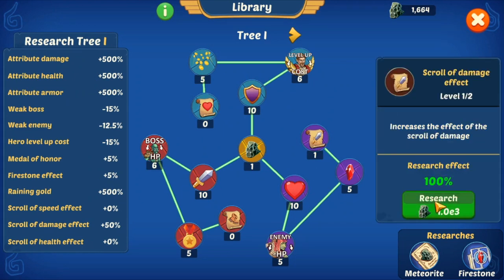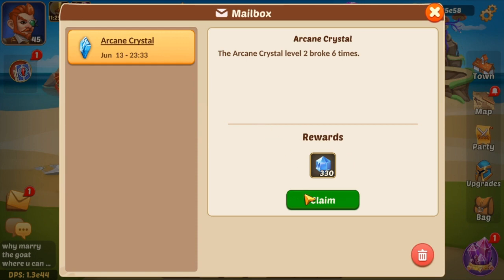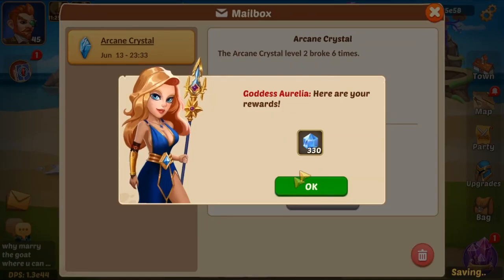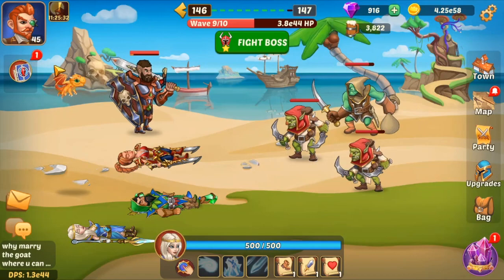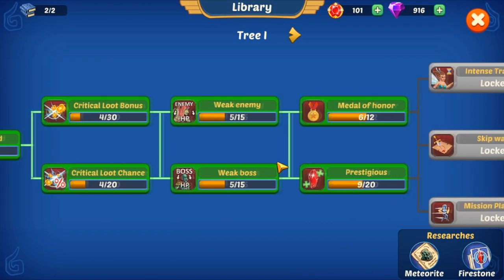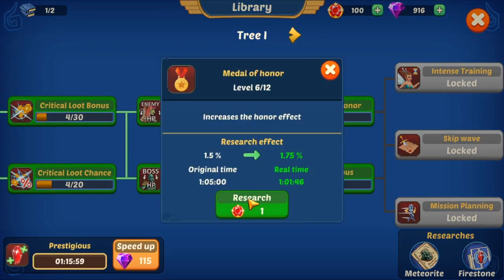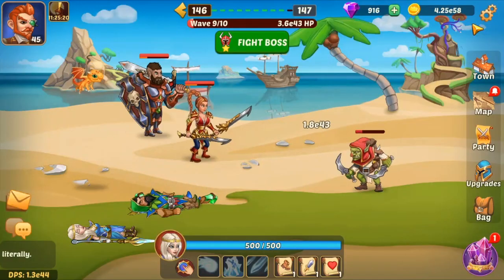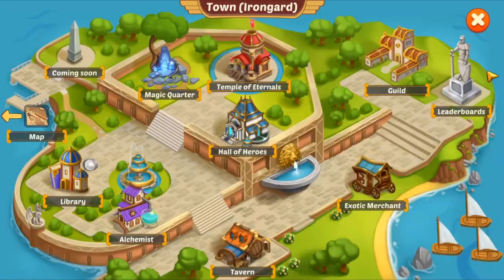It seems like my first research tree is almost finished. Here is the Arcan crystal — I will cover that in another video. But what Arcan crystal is: your guild members have a pickaxe and they mine the big crystal, then the Arcan crystals break down.